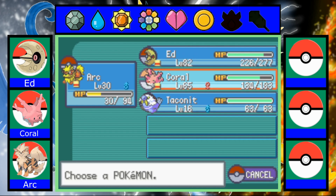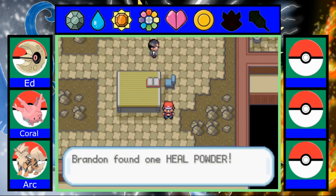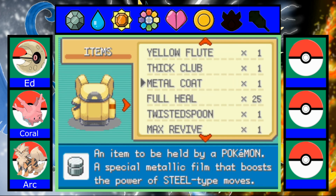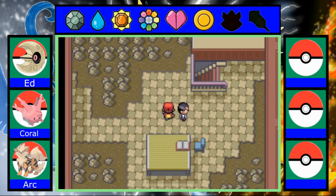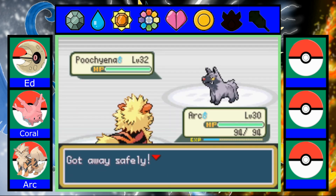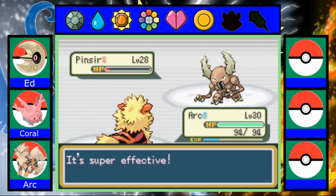Am I a little overleveled? Yes. But it makes a big difference once you're at the Elite Four, because the Pokemon are going to be like level 80-something. So you got to be very careful. Almost a one-shot — good enough.